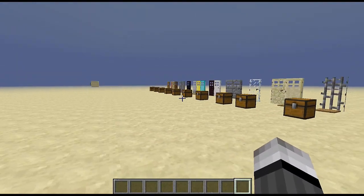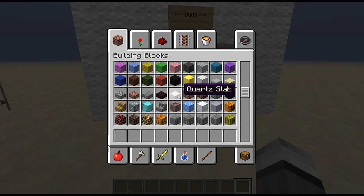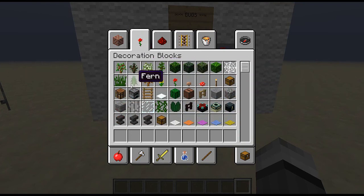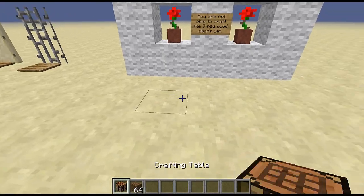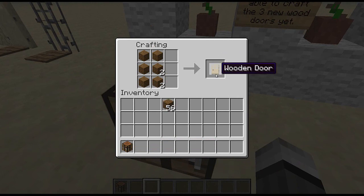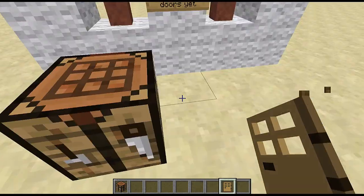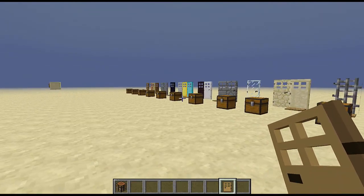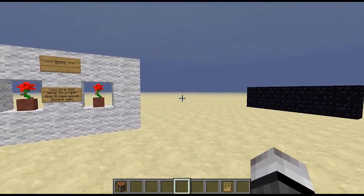There is one bug with this mod: you are not able to craft the three new wood doors in survival. If you try, I'll show you what happens — place a crafting table, try to craft with six spruce wood, and you will just get a plain wooden door. You won't get the new door, just the standard wood door. So those are only available if you spawn them in through creative mode, but that's not too bad.